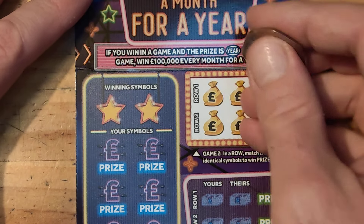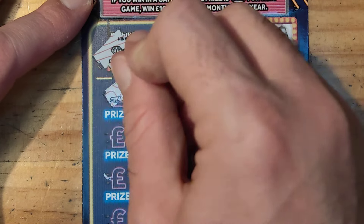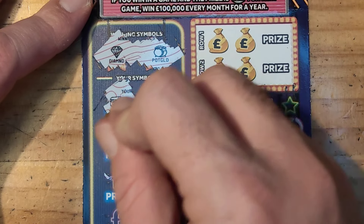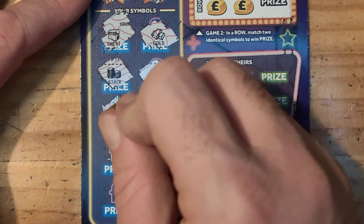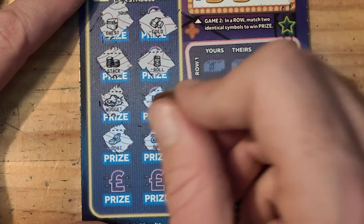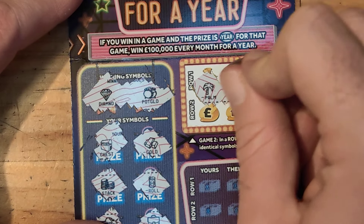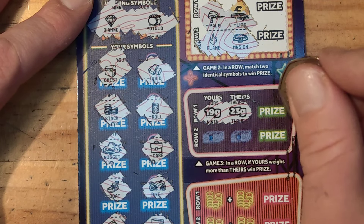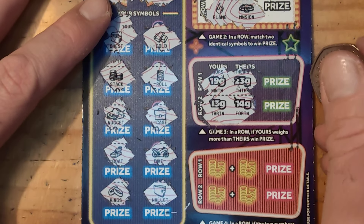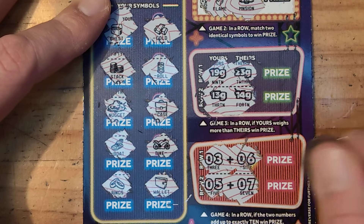Not bad at all. On to the last one of these — looking for a diamond and a pot of gold. Can we go back to back? We have a chest, gold, stack, roll, nugget, case, boat, bike, rings, wallet, palm, limo, flame, and a mansion. Numbers: 19, 23, 13, 14 — add up to 10: 6, 8, 9, 5 and 7. So no win on that one.